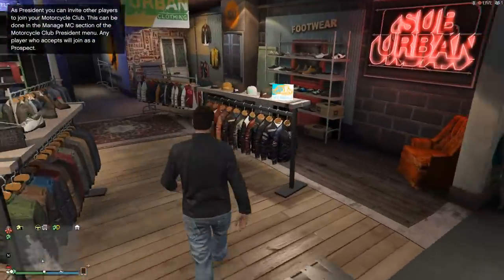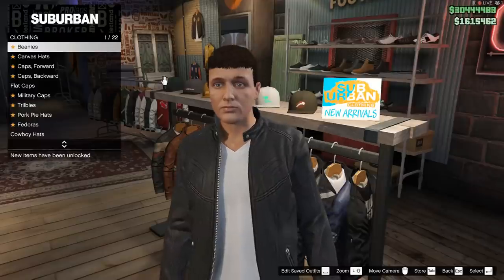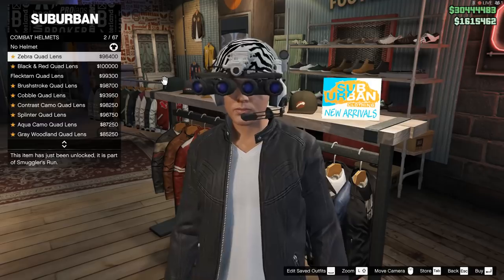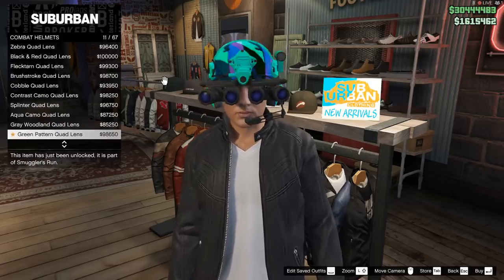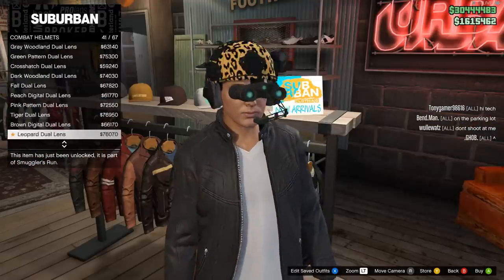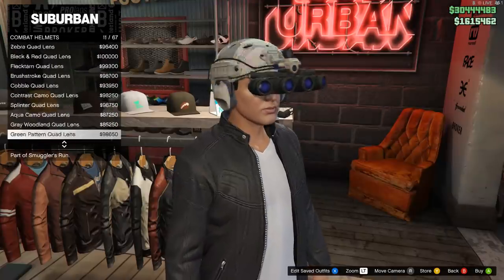To buy these helmets, all you have to do is go to any clothing store which sells hats, scroll down to Combat Helmets, and there you have it — a whole bunch of dual lens and quad lens camo choices to choose from, all for the relatively cheap price of under $100,000 considering how useful these things can be.